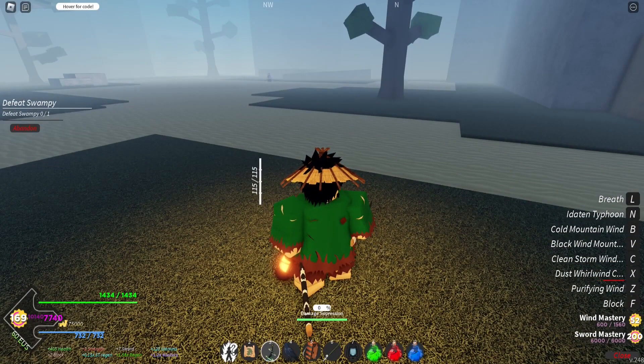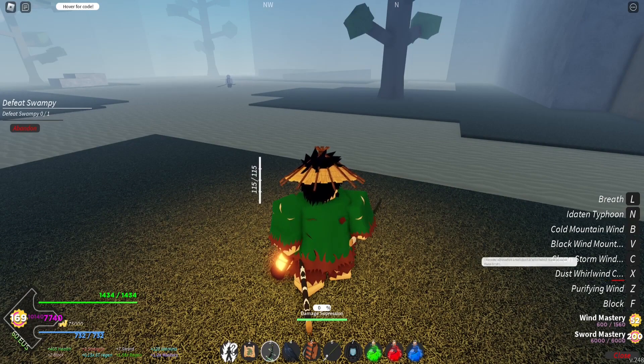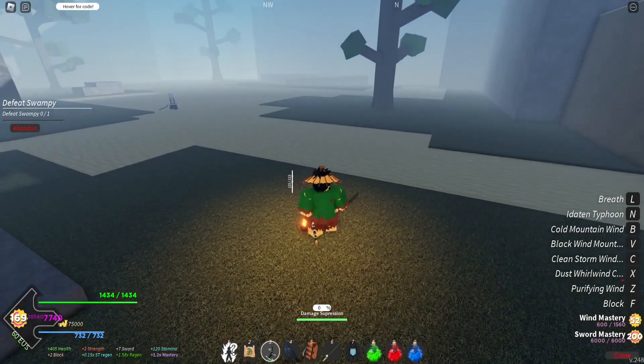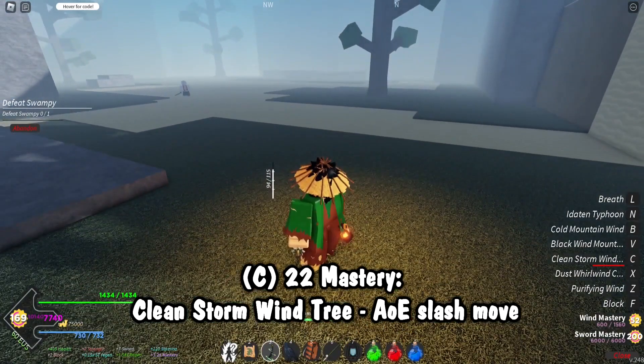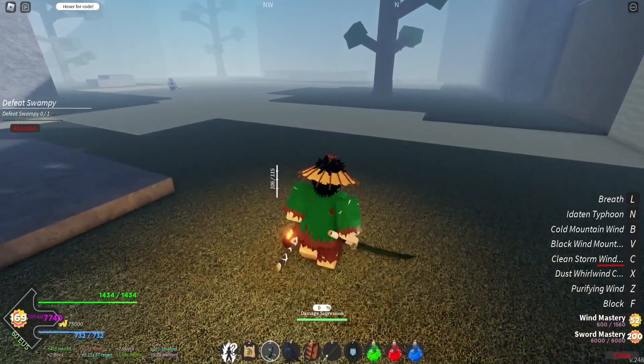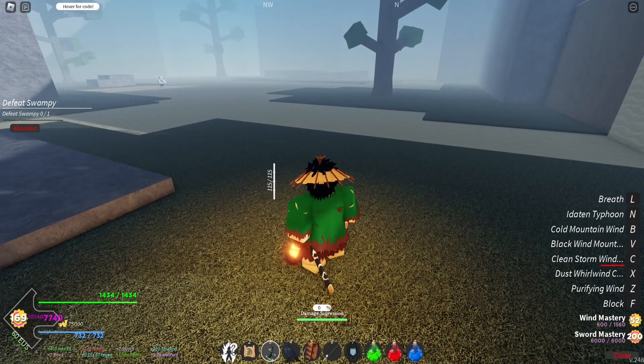Then we've got clean storm wind tree. The user unleashes a horizontal whirlwind slash around their body. This is the one that does a lot of damage. You get this at 22 mastery — this is essentially your best move in wind breathing.